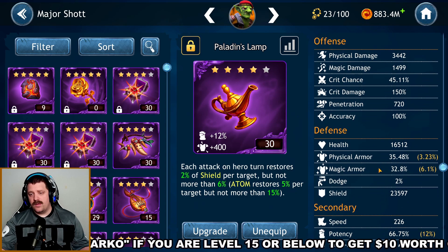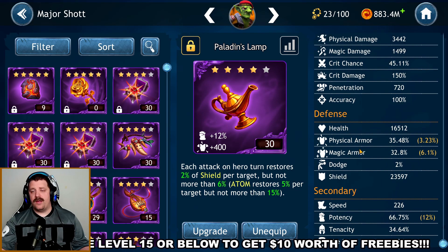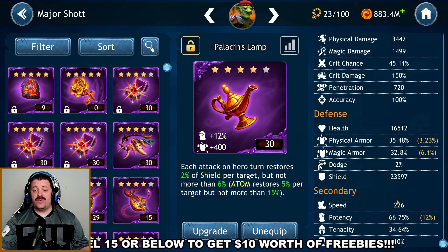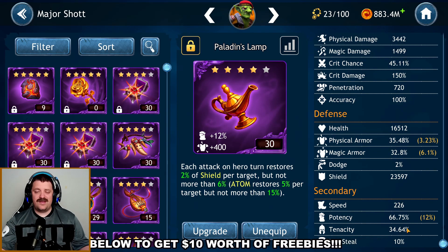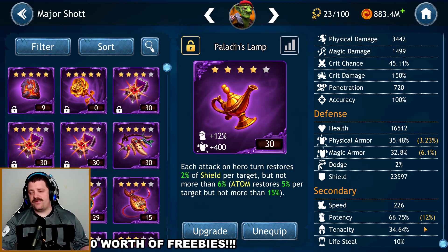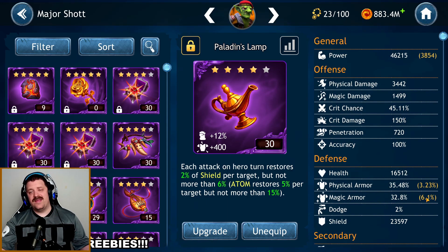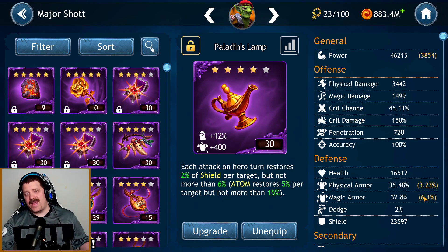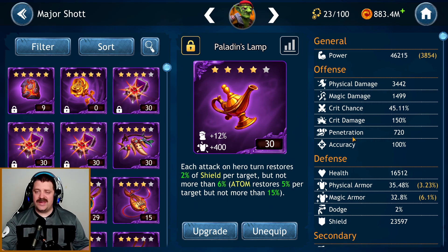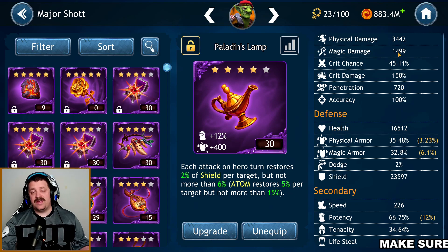Looking at the stats: his HP is very low, so survivability is going to be an issue. Speed is at 226, which is very solid. Potency is 66, a little low — I wish I had more secondary stat potency, but 66 is above 60 so it's still decent. Critical chance is 45, not that bad. We could run more secondary critical chance to get closer to 50, but globally this setup is pretty great.